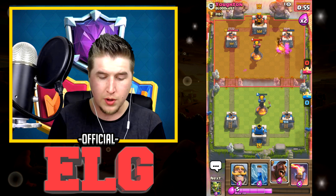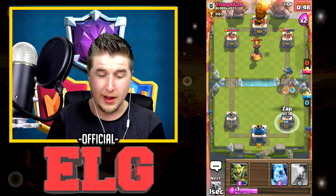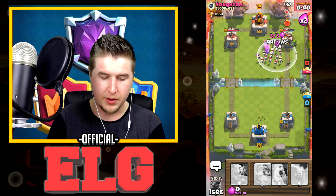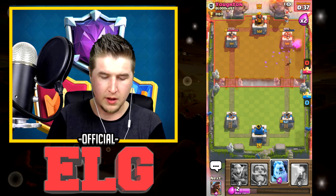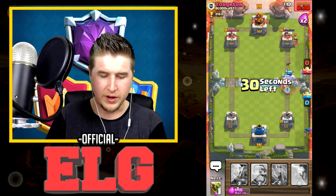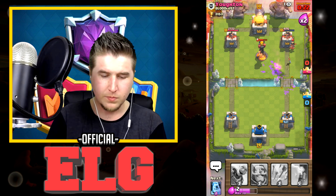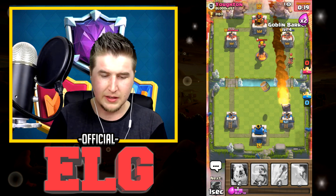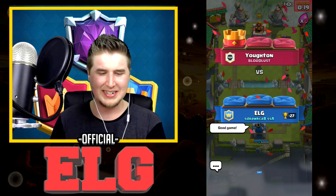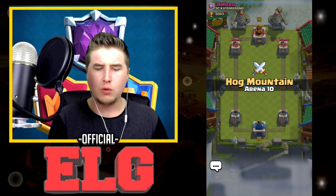Goblin Barrel worked! Let's play Knight, play Hog Rider, get ready for Zap — boom. We're getting close but I think the Rocket can beat us. Let's play down another Ice Golem and another Hog Rider. This sucks — I think he got us right there. Good game, well played. Let's get into one more battle.